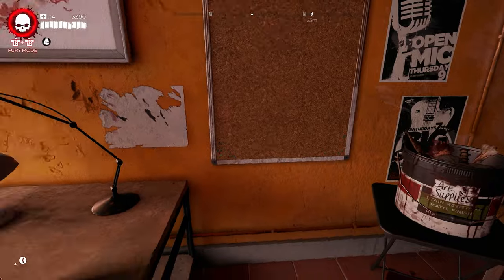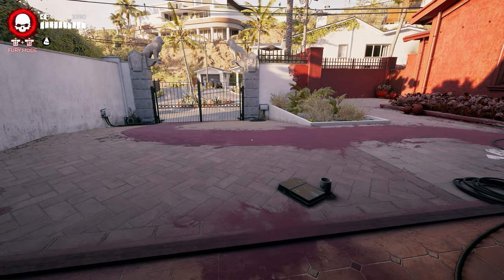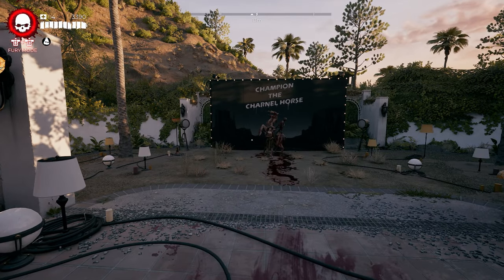After completing all six side quests, fast travel out of Beverly Hills and fast travel back. Once you return, speak to Francesca — she'll be standing in her backyard and will reward you with the legendary machete.